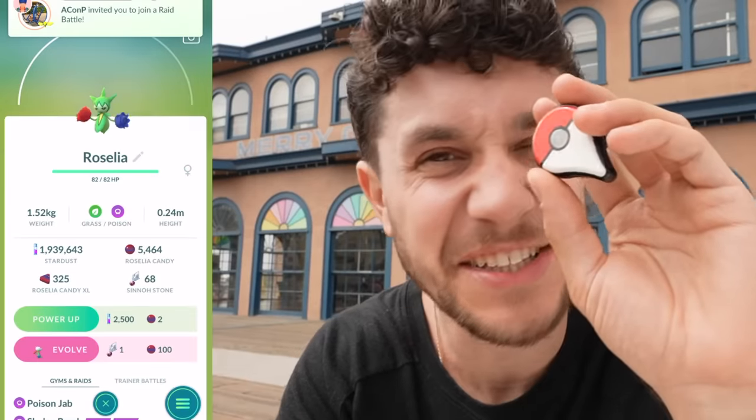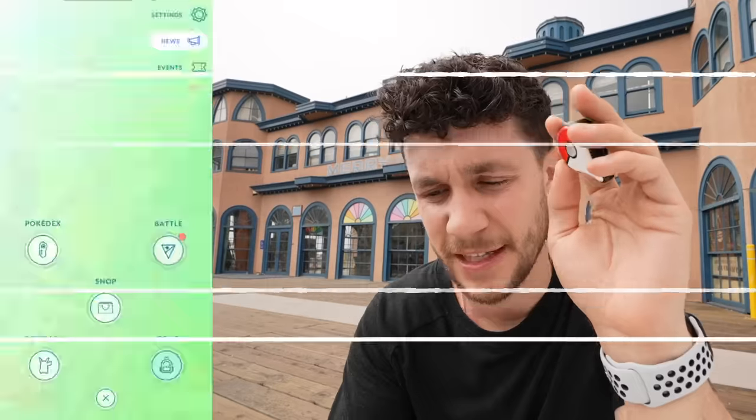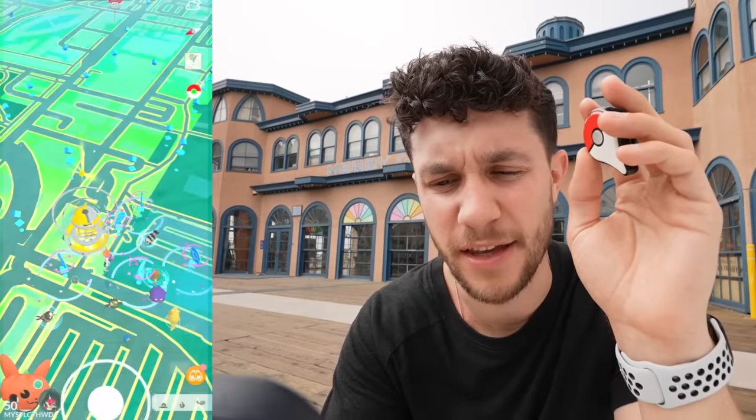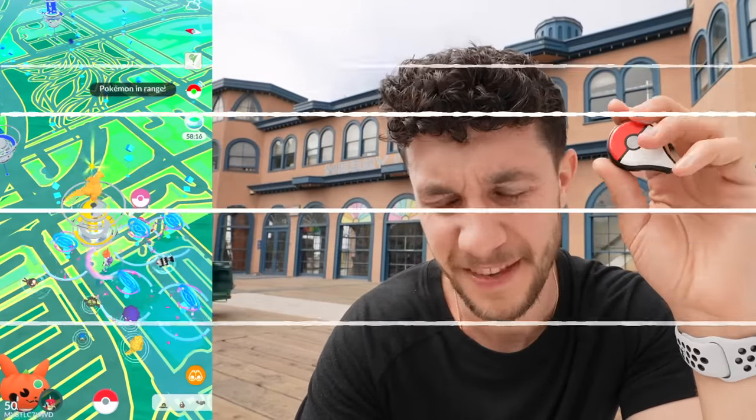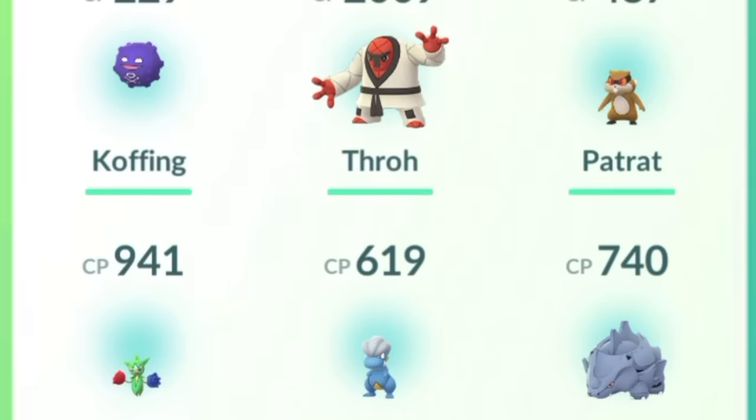Let's see if we can catch the first Pokemon. It's a Roselia — sweet, that's a good start. I'm also going to lure up this entire place and drop an incense. And the Pokemon Go Plus has stopped working — it's eating into its 30 minutes. Okay, the Go Plus is working. Out of that cluster, we caught four Pokemon including the Roselia.